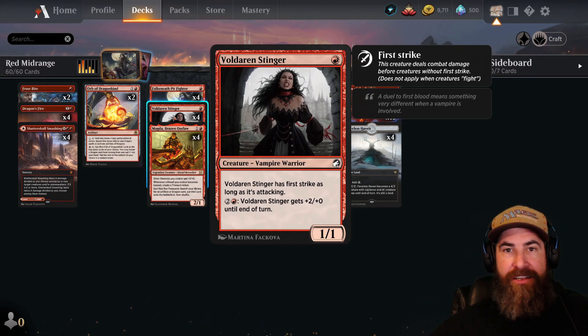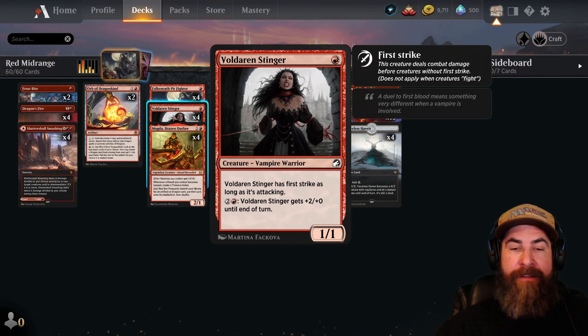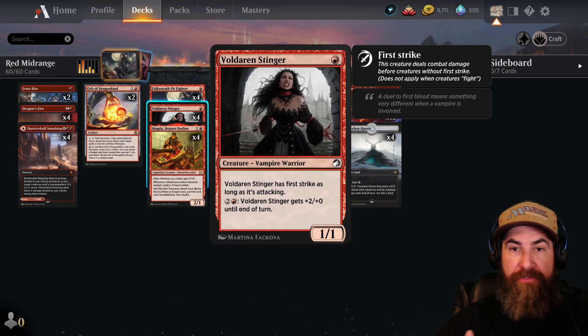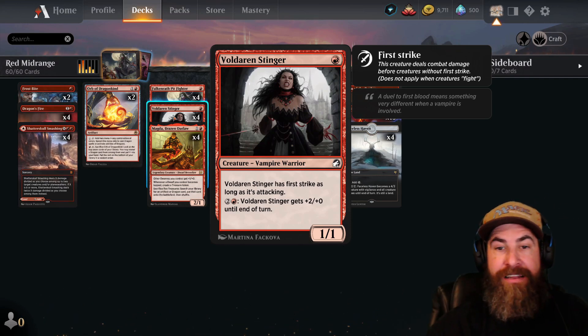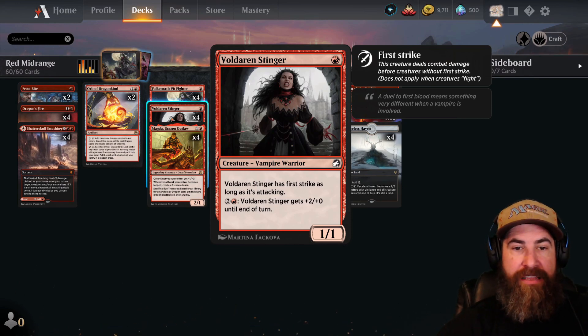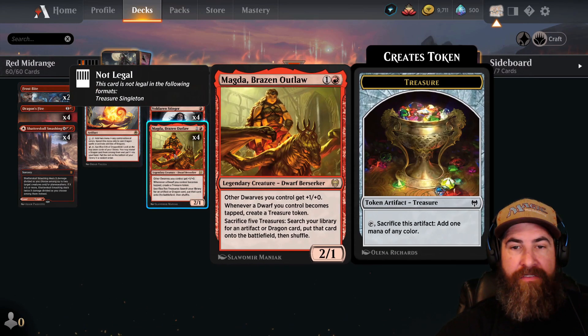We also have four copies of the Stinger — one red for a 1/1 vampire warrior. I really like this card: it's inexpensive and whenever it attacks it has first strike. You can pay one red and two colorless to give it +2/+0 until end of turn. It still helps kill creatures when defending — if they're bigger you can trade with something like a 3/3 Werewolf Pack Leader. There's a lot of versatility and I really like that.